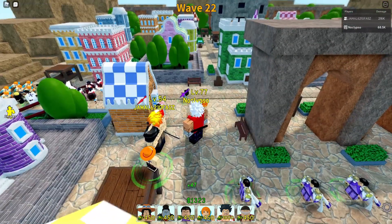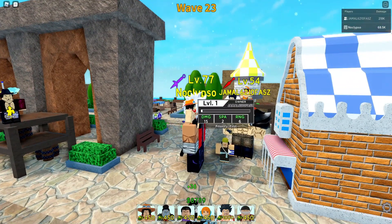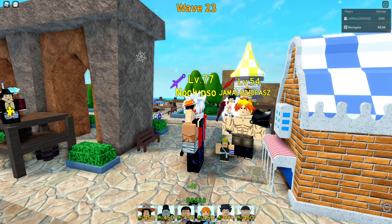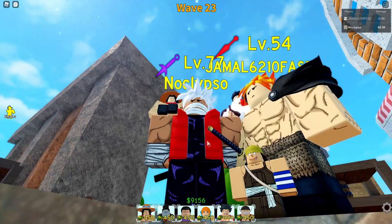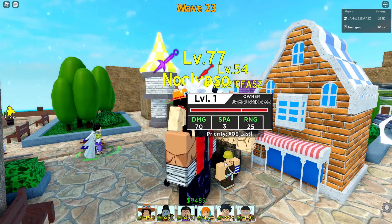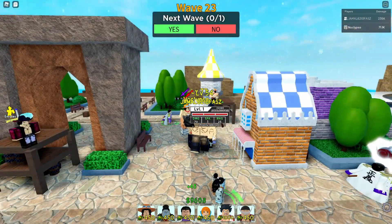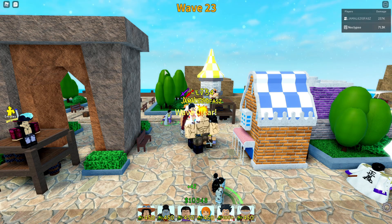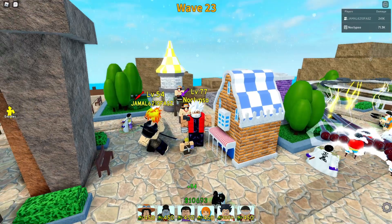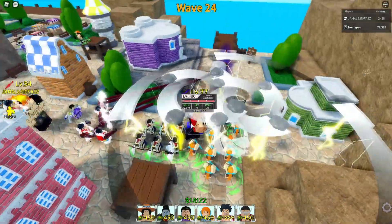I saved the best unit for last - Usopp! You only have a three-star Usopp? Three stars all the way! He'd be clapping cheap. He is a One Piece character with 70 range and three seconds per attack - that's a really good starter character if you just start out the game.